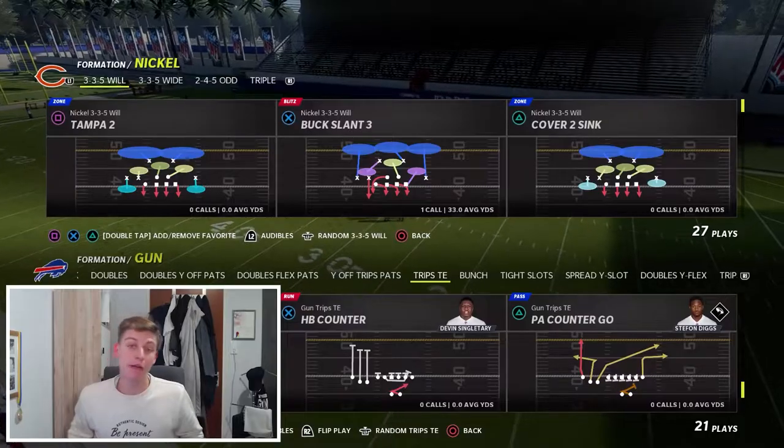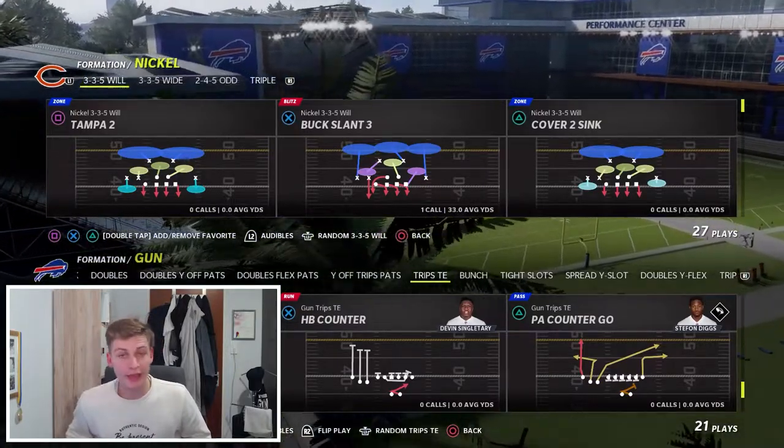Noah Up Next just won the MCS tournament for Thanksgiving and did an amazing job. What propelled him to this win was solid defense, but also a very consistent, simple offense that really minimized the possibility of mistakes and put the pressure on his opponents. The scheme Noah ran was out of the Patriots playbook — trips end combined with halfback base, inside zone, and a very deep crossing run, specifically the PA counter go.